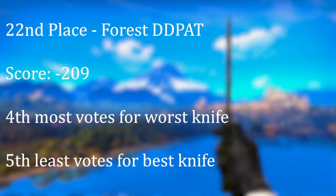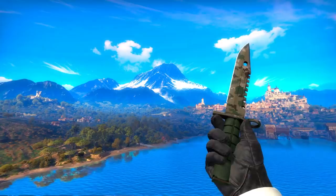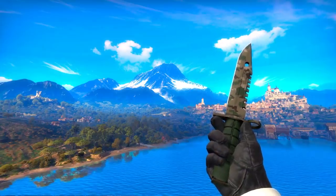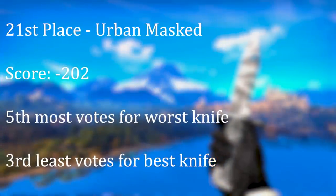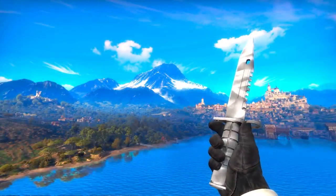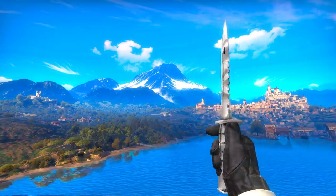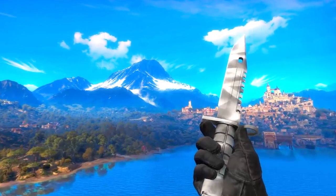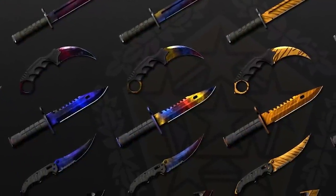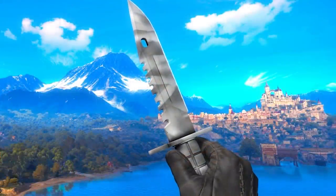In 22nd place, we've got the Forest DDPAT. This is basically the Safari Mesh, except less well known, so it didn't get as many votes against it, but I still think it sucks. And in 21st spot, we've got the Urban Masked. I don't mind this one — it's the first knife so far that I think is objectively not bad, but it's also objectively grey on grey, which is probably why so many people voted against it. When you're going up against actual colourful knives, grey on grey just doesn't cut it.